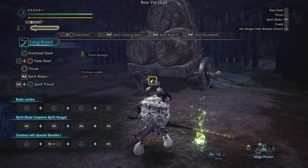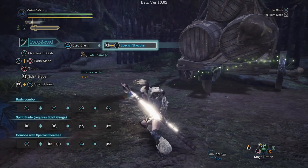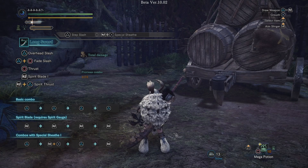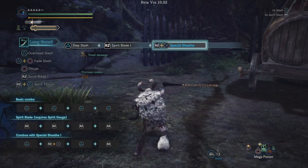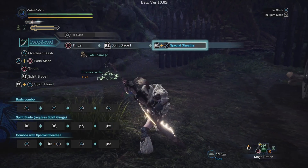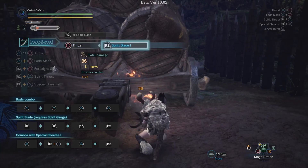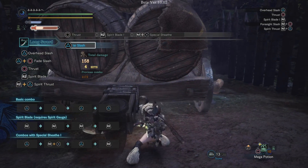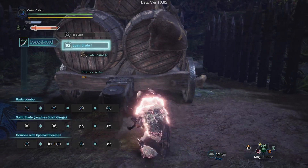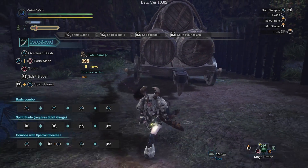The two killer abilities they added to the Longsword are almost too good to believe. After any attack, if you hold R2 and press X, it's a special sheath. From there you can press Triangle to do the EI Slash, or R2 to do an EI Spirit Slash if you have spirit gauge. The EI Slash is not only a great combo move — look at the spirit gauge, it just gradually shoots up and continues doing that for a set period of time. That is just insane, because it's a very quick attack that can be comboed into other things and gives you tons of spirit gauge to play with.